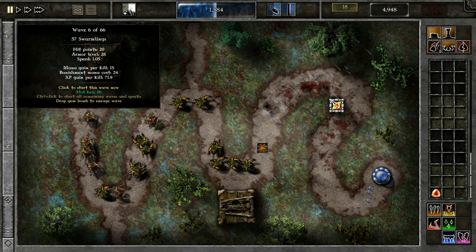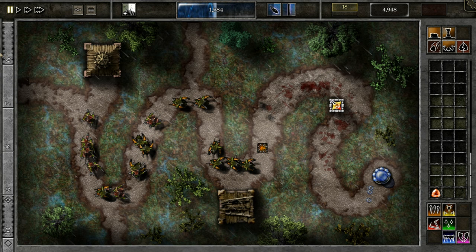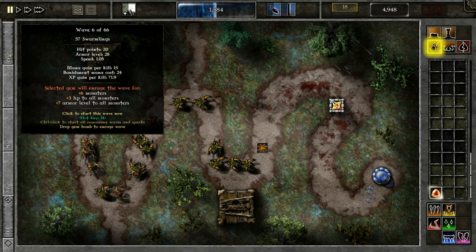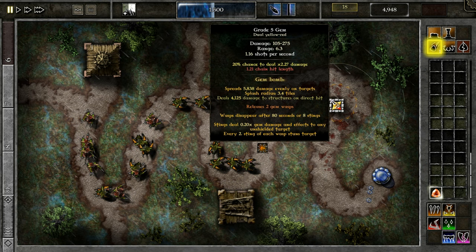Right before the 6th wave — since this is a swarmling wave they don't have a lot of HP. That way I can bomb a lot more. I'm going to press B, Shift, and then bomb. I do 275 damage so that's what I'm going to be aiming with for the bomb.